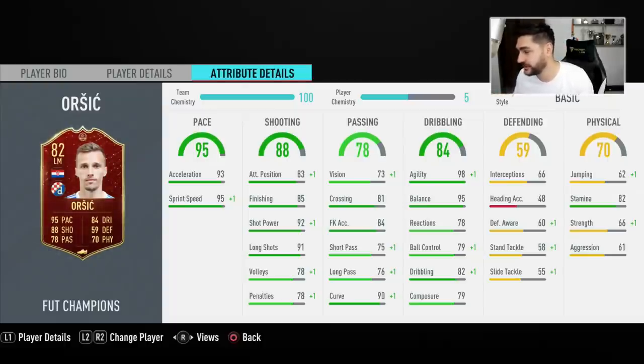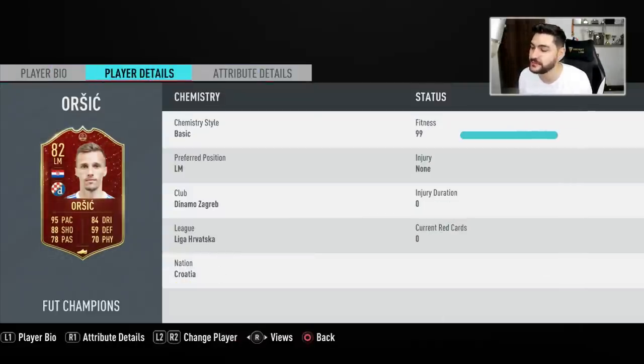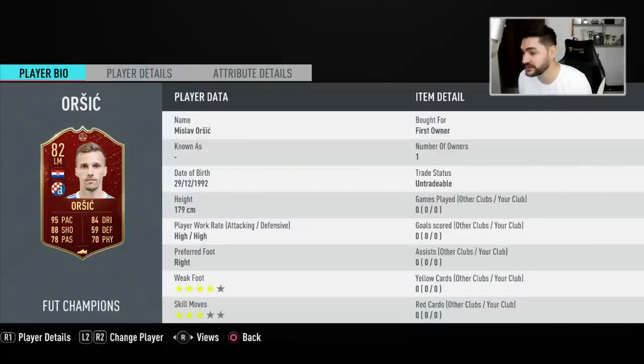He's not the most powerful, but he has good stamina, agility 98, balance 95. His dribbling stats are okay — not incredible, but still okay. I really think this card may be the best possible card you can get under 100 thousand coins. He doesn't have 4-star skill moves, but he has 4-star weak foot, and in this game it is more important to have 4 stars on the weak foot than 4-star skill moves. If I had to choose, I would prefer the weak foot, because if you've got 3-star weak foot it's gonna be problematic at finishing.